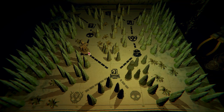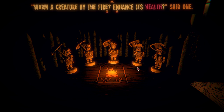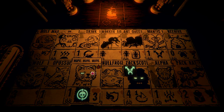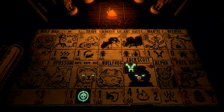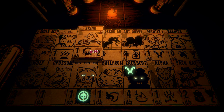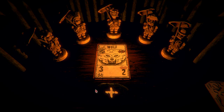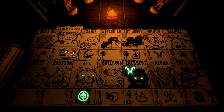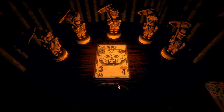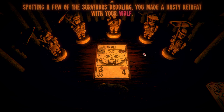The warmer creature here enhances health — said one, okay, it's health. The mantis could be really cool, or the wolf. The wolf could be really cool — let's put the wolf down there. Wolf it is. The wolf is now four. The survivors were right about the flames — they had enhanced the creature's health. Spotting some survivors drooling, you made a hasty retreat with your wolf.